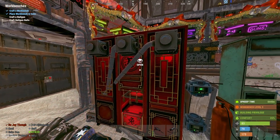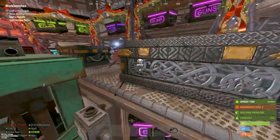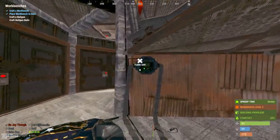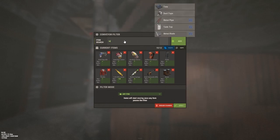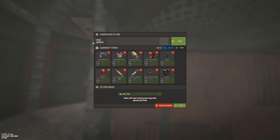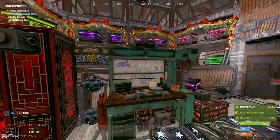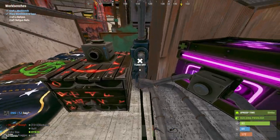In a previous wipe I had about 10 to 15 different lockers. This wipe, Face Punch made a slight mistake with the filtering system — for example, tactical gloves or swimming gear doesn't show up in the filter list. So this wipe I just kept one locker with the rest manually filled.